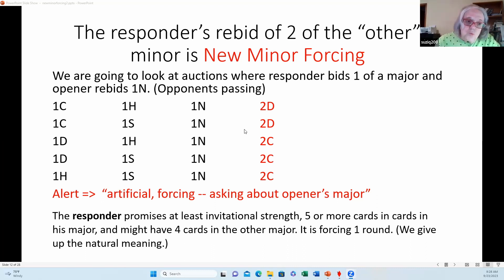Responder's rebids over a one no-trump rebid by opener are not normally forcing because opener limited his hand. But when you play New Minor Forcing, the new minor IS forcing — absolutely. On the auction one club, one heart, one no-trump, two diamonds — this says 'I have five cards in my major suit; do you have either three cards there with me, or four cards in the other major?' This is not a real diamond suit, so when it is not a natural bid, it must be alerted.